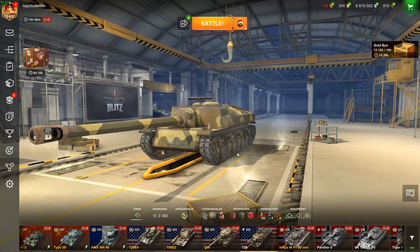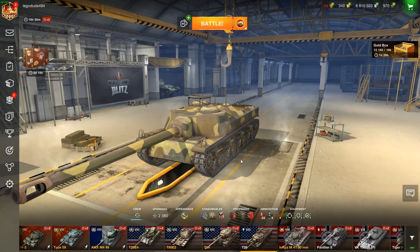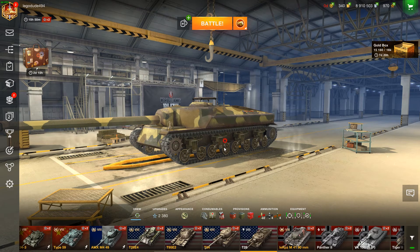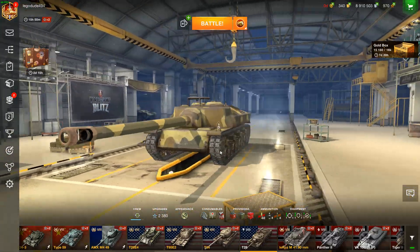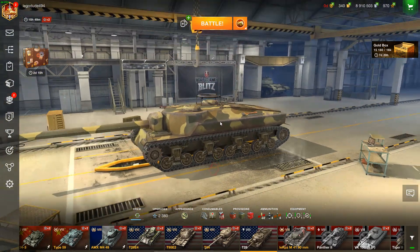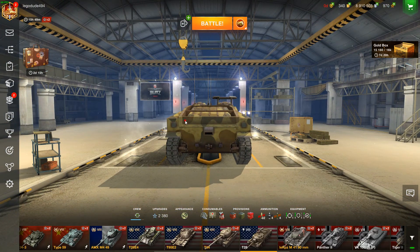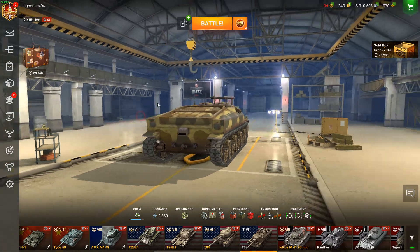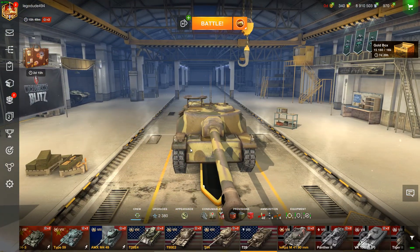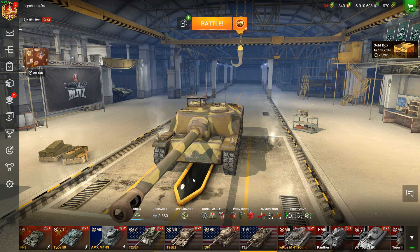Also, your side armour is absolutely flimsy. I think anything with a 150mm or more gun will overmatch automatically and go through regardless of angling. You can try to angle it and bounce some shots, but things will just go straight through you if you so much as angle it at them. The same goes for the rear as well. This part is sloped, so if their shot goes high it can bounce off the engine deck. However, this is a massive rear to hit, so 50mm side and rear — the strongest is the front, but it's got these cupolas.